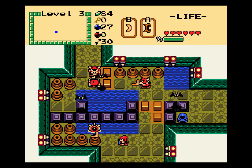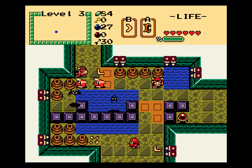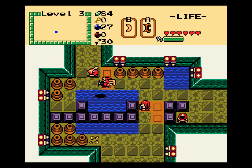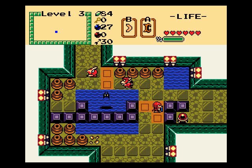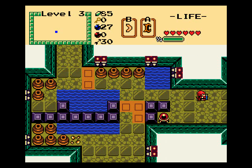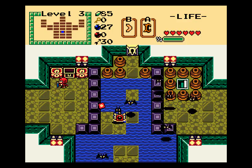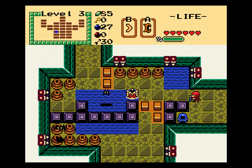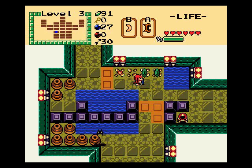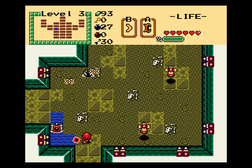I'll probably just leave the two bubbles there. Get rid of the bat while I'm at it. So anyway, get the map. And if you've played Randomizer, this map should look very familiar to you — looks like an exact replica.